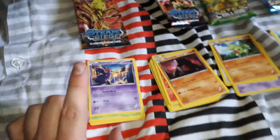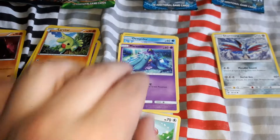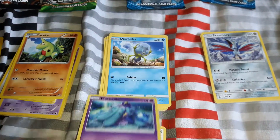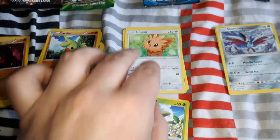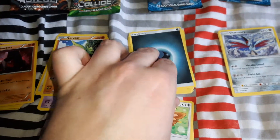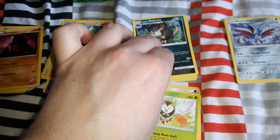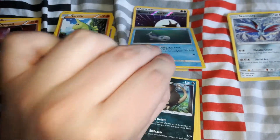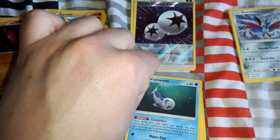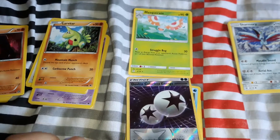Got the packs open. Starting with this one — we got Stufful, Mimikins, Dewpider, Bounsweet, Luvdisc Energy, Dartrix, Raticate, Wishiwashi, Energy, and a reverse holo Double Colorless Energy. The last card is Masquerain. That's the Lunala pack done.